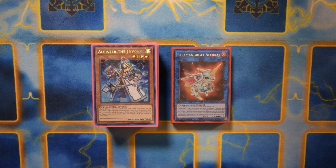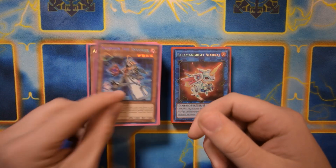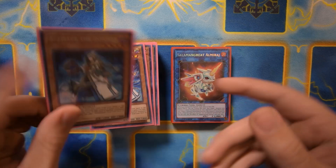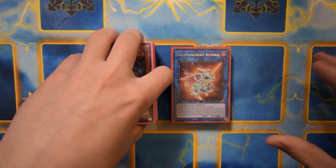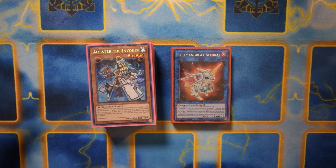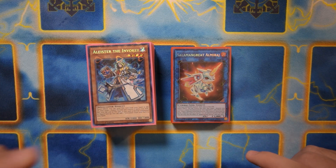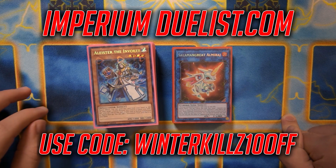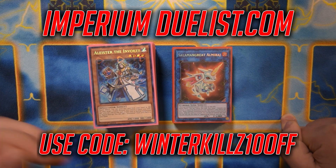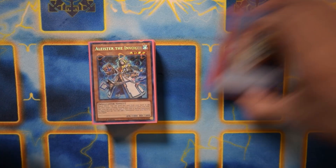Quick shout out to Imperium Duelist — these are some of their newest formula effect sleeves here on the main deck in pink, very nice sleeves. They also have non-effect sleeves showcased in a previous video. They have tons of awesome new sleeves on their website and there's a sale going on — buy two or more get one free for non-effect, and buy three or more get one free for effect sleeves. You can also pick up mats like this Thunderstorm playmat, which is already 10% off, and you can get an additional 10% off with my discount code in the description below.